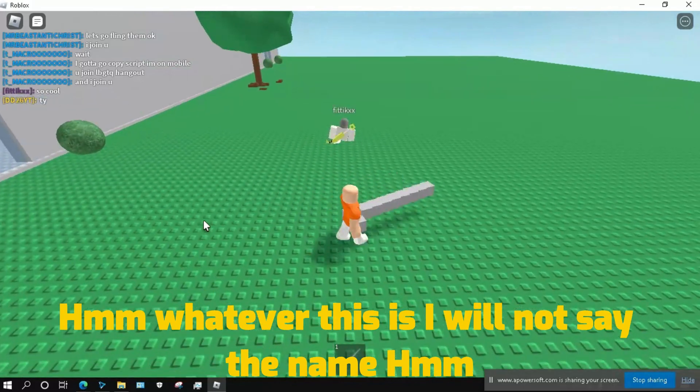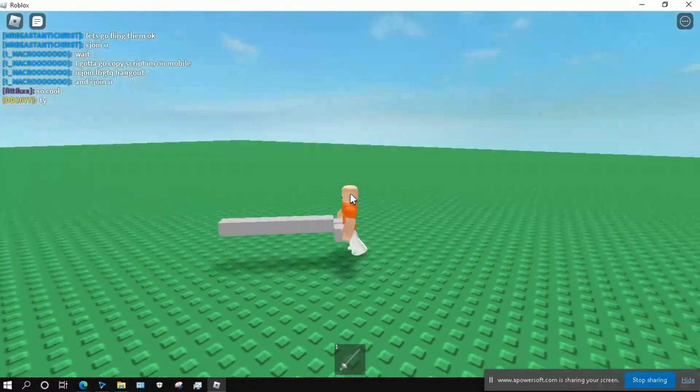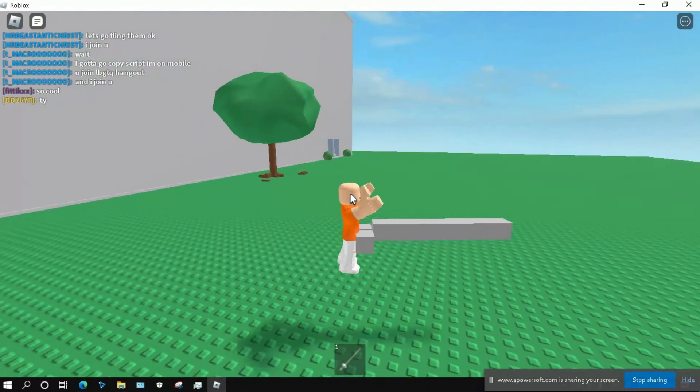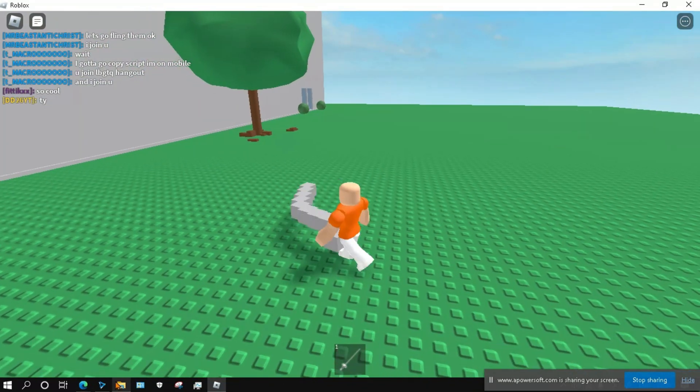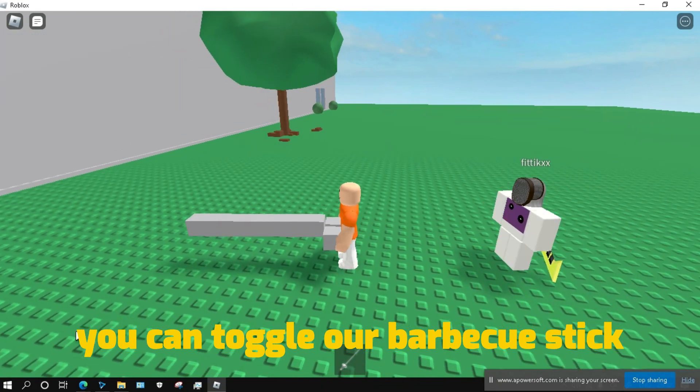We've got this one — I will not say the name. This looks like a barbecue stick, yeah, let's call it that. We can toggle the barbecue stick.